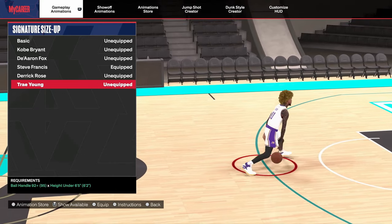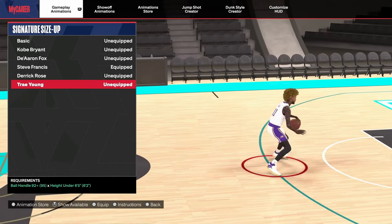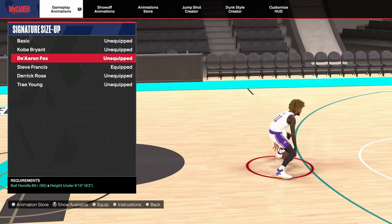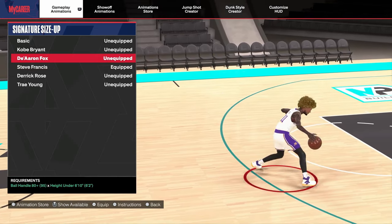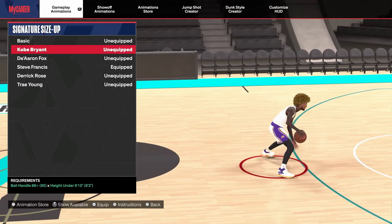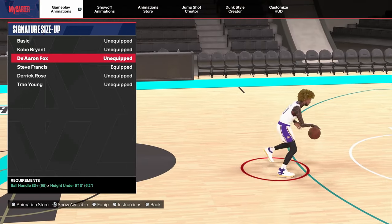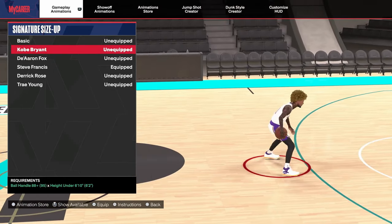If you don't like Trae Young and you're still under 6'5", you can try De'Aaron Fox. On my 6'6", De'Aaron Fox is my go-to signature size-up on my tall guard. You guys can also use Kobe Bryant if you're a tall guard, but I prefer De'Aaron Fox. For De'Aaron Fox, all you need is an 80 ball handle, and for Kobe Bryant, all you need is an 88.